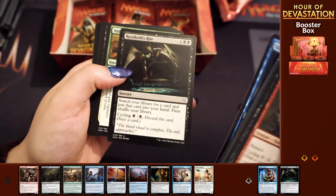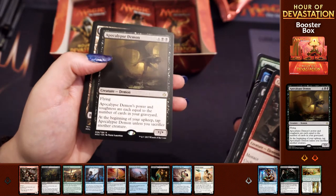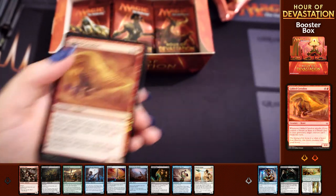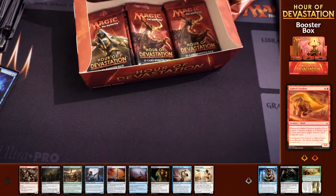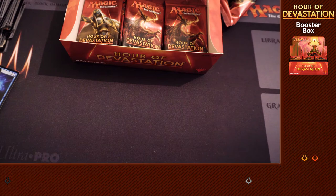Sinuous Striker, Razaketh's Rite, Appeal to Authority, Apocalypse Demon - sounds pretty cool - and then a shiny Gilded Cerodon. Nearly at the card. Harmless Offering - there we go! We were both wrong about what it was called - neither Gifts Ungiven nor Sacrifice. Harmless Offering is the card we were both thinking of.